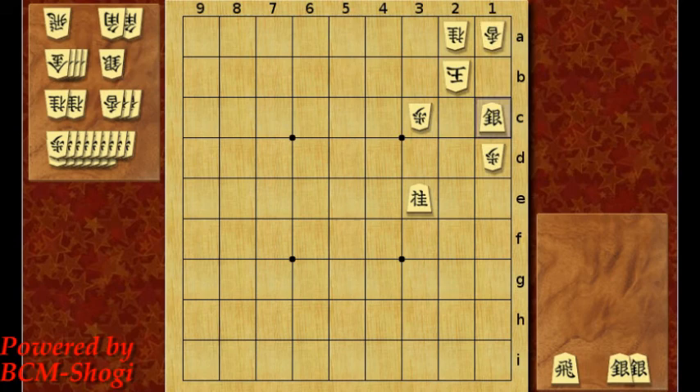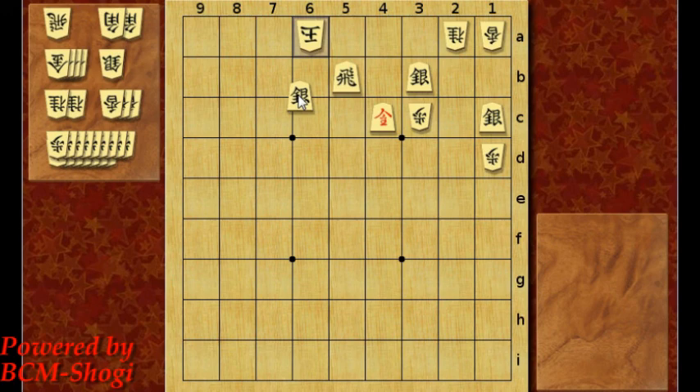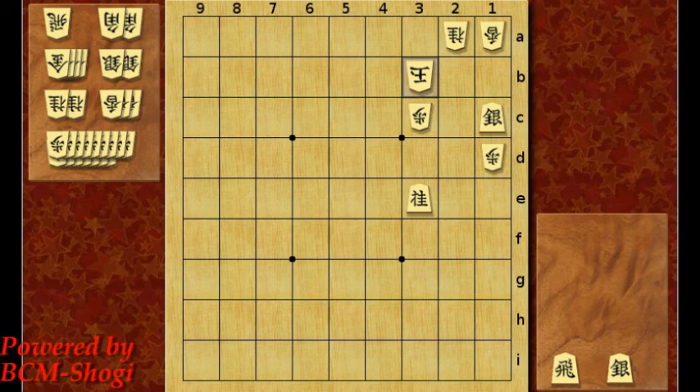In the second line, the king falls to 3a. Once again the silver sacrifice to 3b — if he tries to go away, it's a simple checkmate. So the king will have to take it, and then rook drop to 2b. King 4a, and silver to 5b, king moves to 3a, and then knight to 4c unpromote — and checkmate.